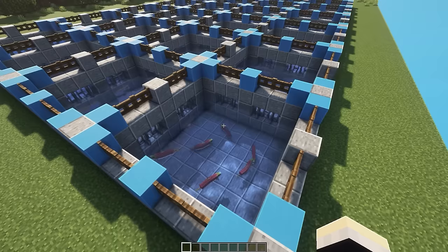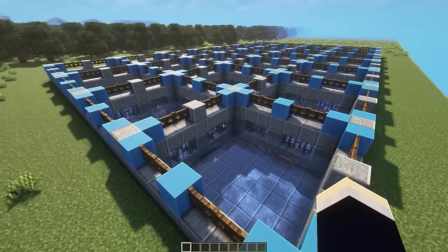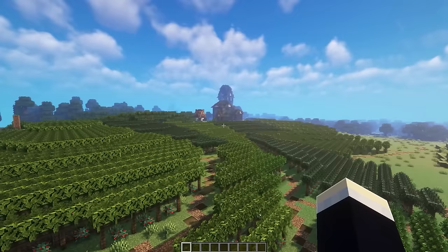The next IRL farm is a fish farm — meant to have fish in every single square but only one was filled in for demonstration. Based on reference images, real fish farms are laid out in separated sections that are netted off from each other. It's a cool way to set up a fish farm in survival.